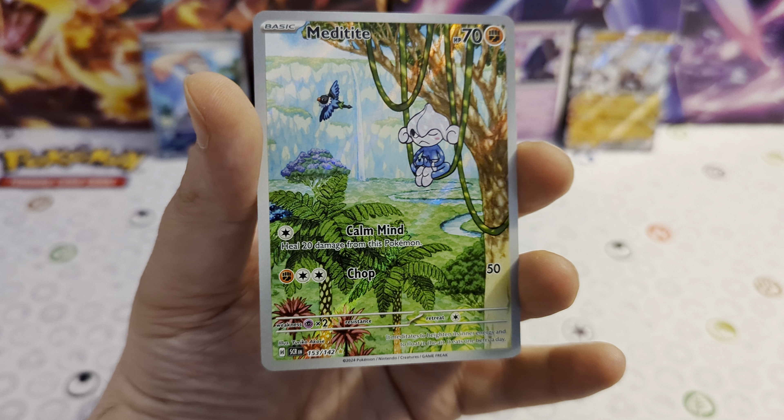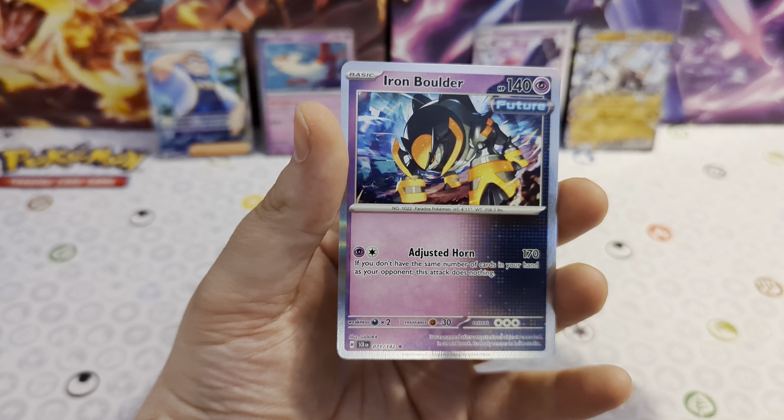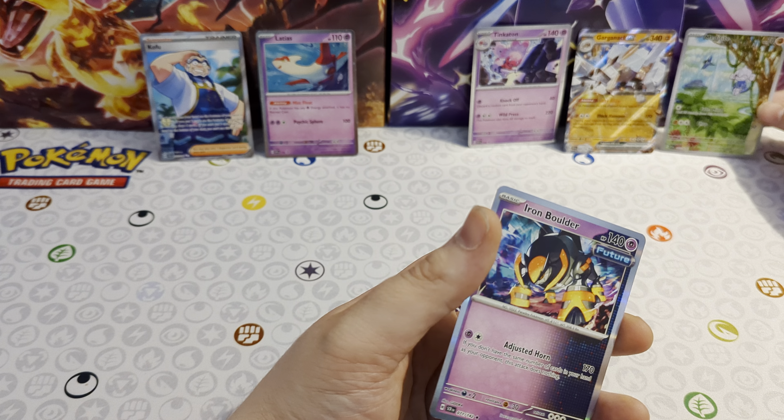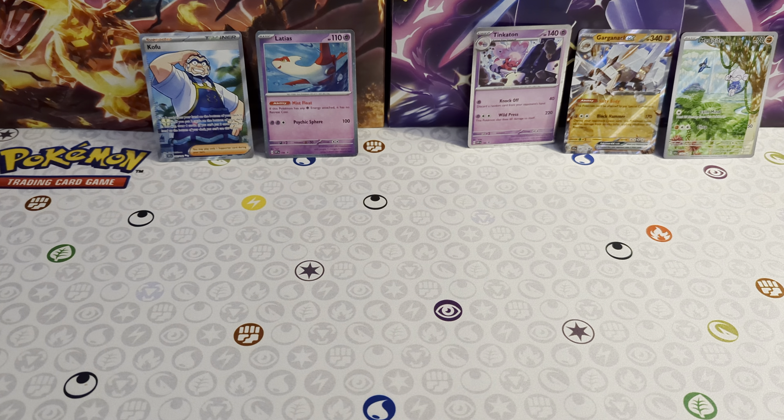Yeah, I haven't got that one — nice! There we go, still getting things that I need. And there is an Iron Valiant. Pop that at the back. I think the Koraidon is probably still better overall, but the Mew Tail I needed, so Tinkaton is going to take it this time. Thank you all for watching — do please leave us a like and subscribe to the channel, we massively appreciate it. Have yourselves a great day!